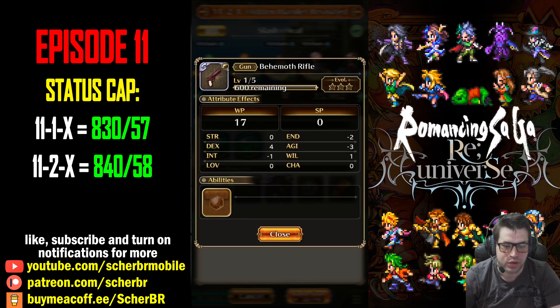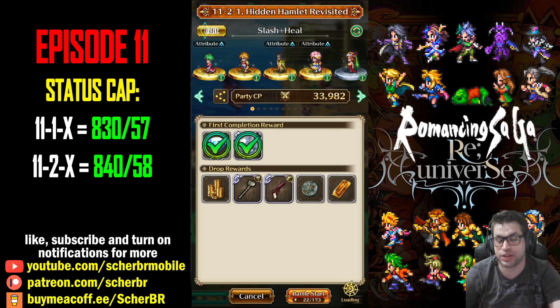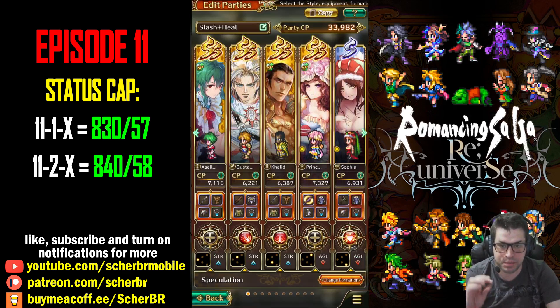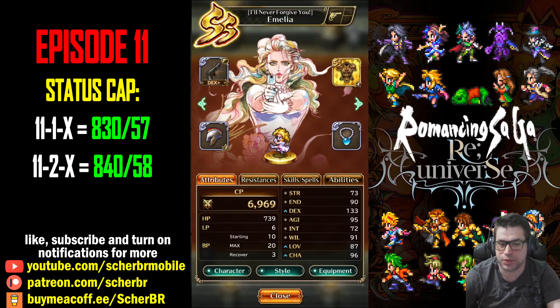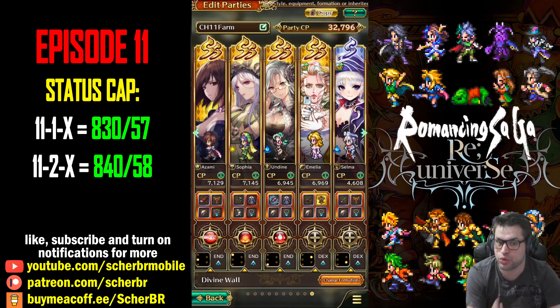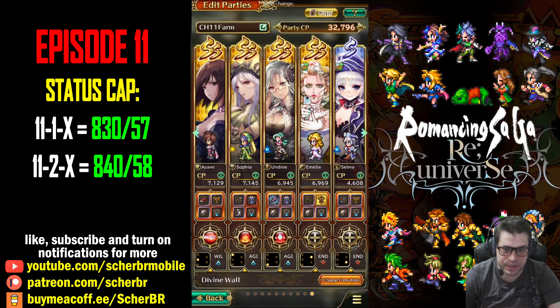The enemies here are weak against blunt, cold, and lightning. Since blunt is the easiest source right now, you should focus on that. Gunners also do blunt damage. Emilia was just released and is a very strong character — she is part of my strategies. I try to carry two characters with my strategies, but sometimes using four is better so you can bring one that is not as strong.